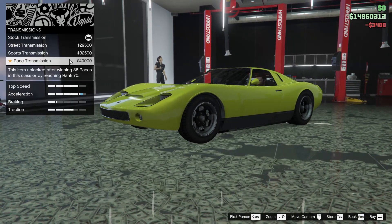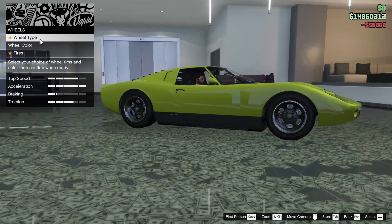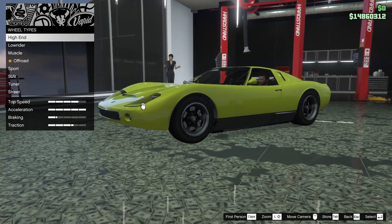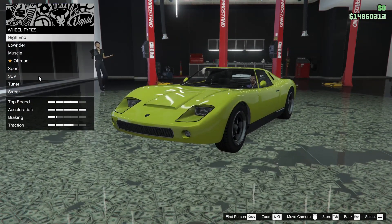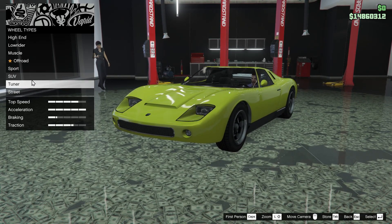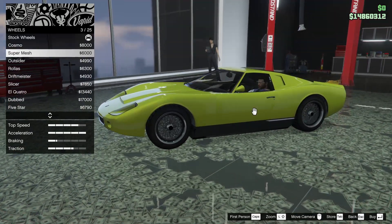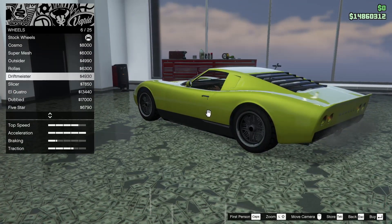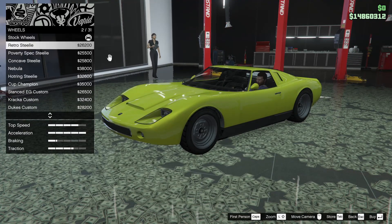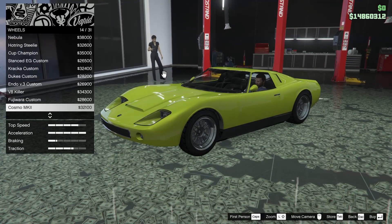Sports suspension — let's drop that thing all the way down. Race transmission and a turbo as well. For the wheels, we probably should not go with high ends or street. So we're looking at muscle, low rider, tuner. Let's check out the tuner rims. Those actually look pretty good. Unless there's something else, let's actually go into the street rims and see if there's any new rims that we could put on this thing that would look good.